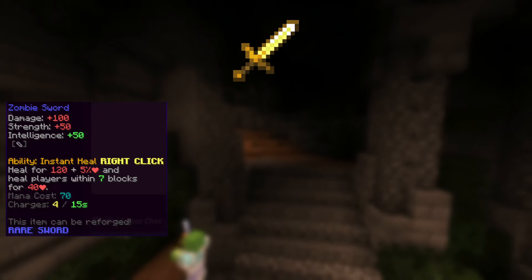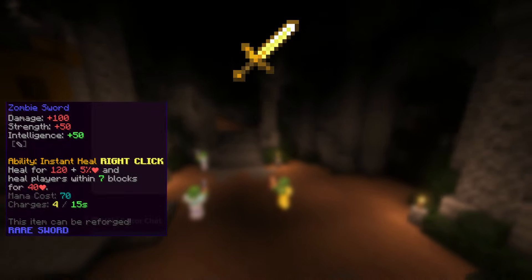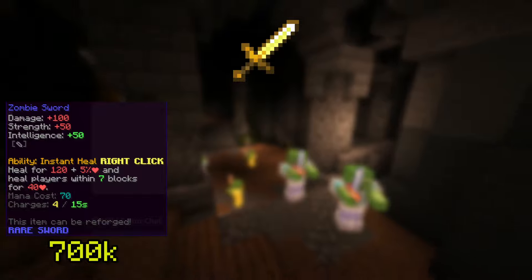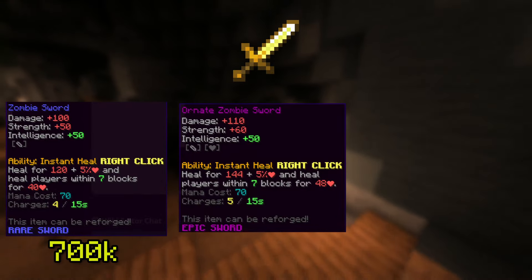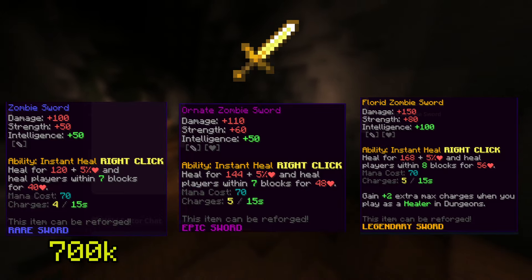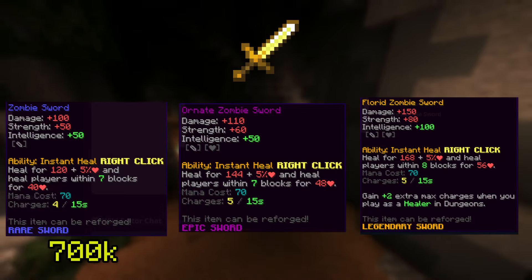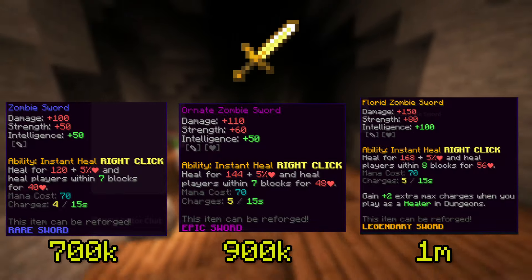The next healing items are the Zombie Swords. The base Zombie Sword heals you for 120 health plus 5% of your max health every time you right-click, and costs 700,000 coins. It has 2 upgraded tiers: the Ornate Zombie Sword and the Florid Zombie Sword. They each heal you for a bit more than the normal Zombie Sword. The Ornate costs around 900,000 coins, while the Florid costs around 1 million coins.